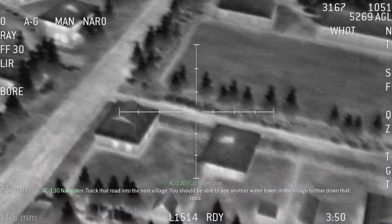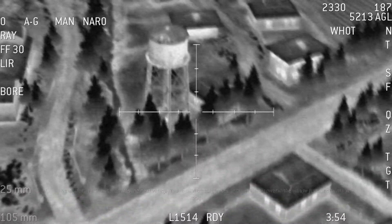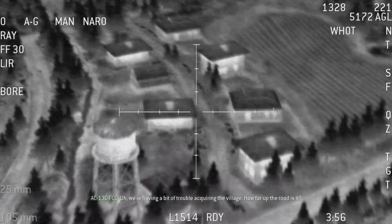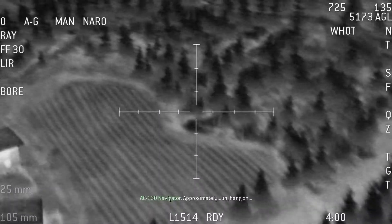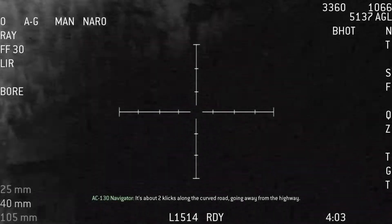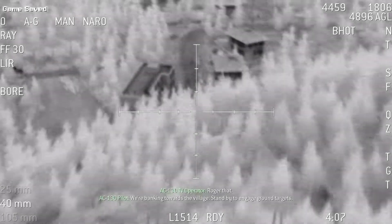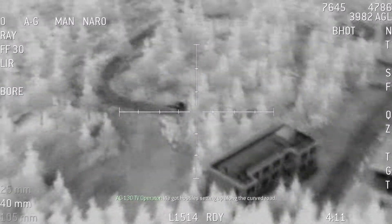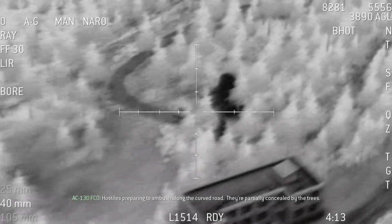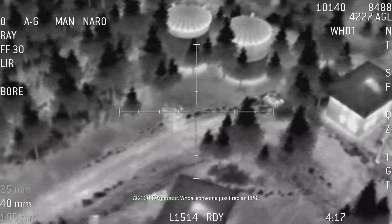Track that road into the next village. You should be able to see another water tower in the village further down that road. We're having a bit of trouble acquiring the village. How far up the road is it? Approximately — hang on — it's about two clicks along the curved road going away from the highway. Roger that. We're banking towards the village. Stand by to engage ground targets. We got hostiles setting up along the curved road, partially concealed by the trees. Someone just fired an RPG.